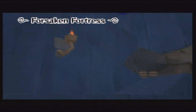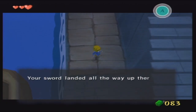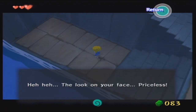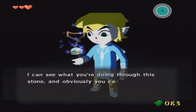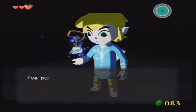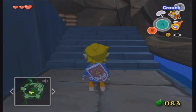Forsaken Fortress. I don't know if I want to do the Forsaken Fortress right now — I've been recording for almost exactly an hour. Your sword landed all the way up there! I'm sorry, I guess my aim was off a little bit — yeah, you think? I slipped a stone into your pocket just before we fired you over there — it's no ordinary stone either. I can see what you're doing through this stone and you can hear me through it. There's no pointy A on my controller. I put the stone in your quest items screen — press Start. Listen carefully: I need this back after you save your sister, so don't go losing it. Yes ma'am.